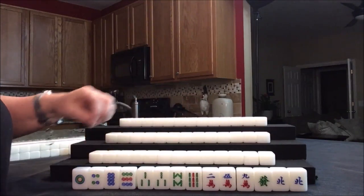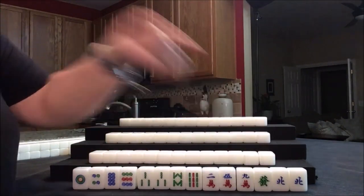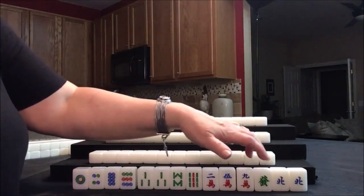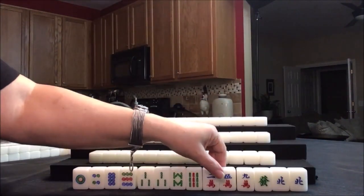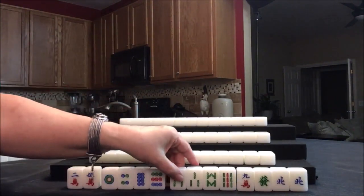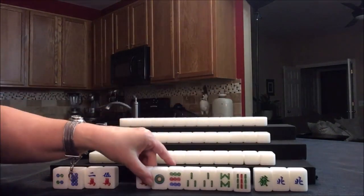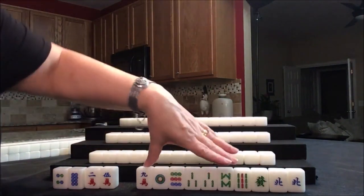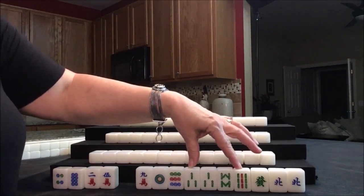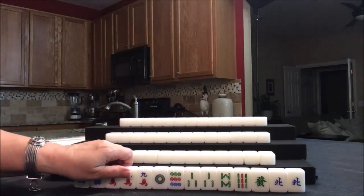I want to count how many terminals and honors we have. Terminals are ones and nines; honors are winds and dragons. We have seven. Because we have such a mixture and we've got to get up to three fawn, I think I would hold bams and all the ones and nines. That way, if we happen to draw honors — which are winds and dragons — and terminals, which are ones and nines, we could play an honor hand. If we draw bams, then we can get rid of the terminals that are not in that suit.